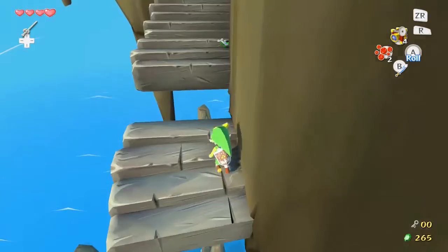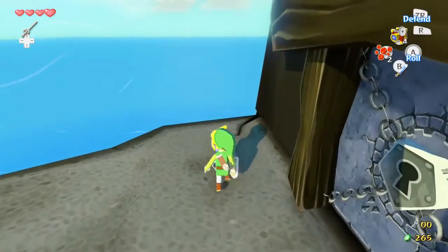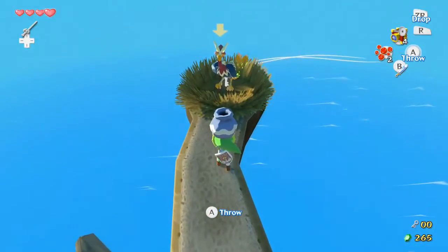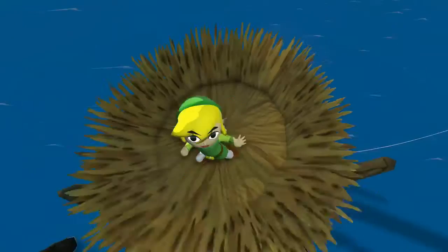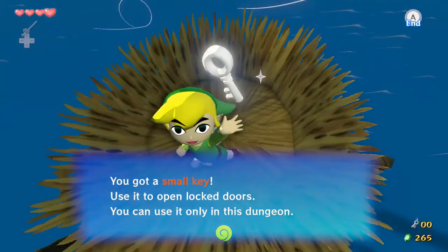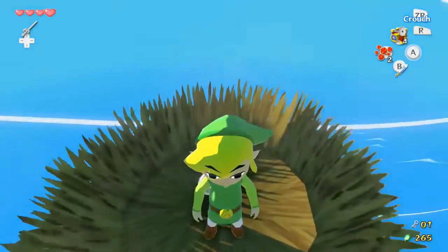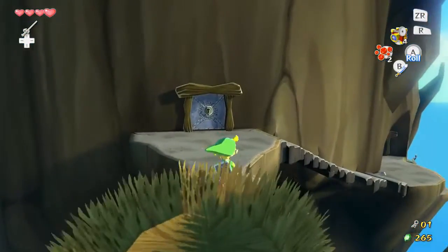These stairs are broken, but thankfully Link's got some hops. Kargaroc — come here. Get wrecked! I guess I didn't need to lure you. If I wanted your golden feather then yeah, I would have had to lure you so I could have picked up the feather. But we got a small key — and now it just dropped out of sight forever. Goodbye, golden feather.